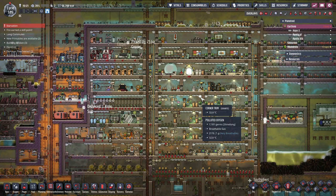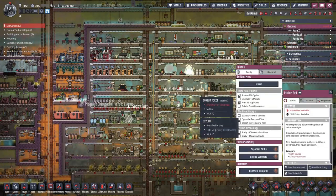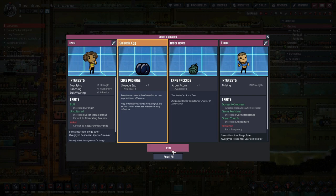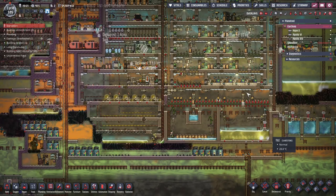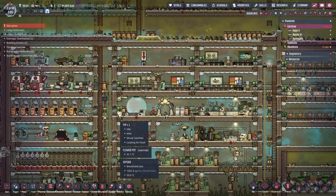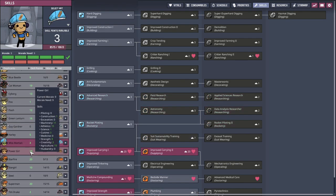Hello everybody, welcome back to Oxygen Not Included: Spaced Out Edition here on our DC colony. I'm thinking about making a room for my pipsqueaks so they at least have a home, but I'm not going to use it for fuel or anything.